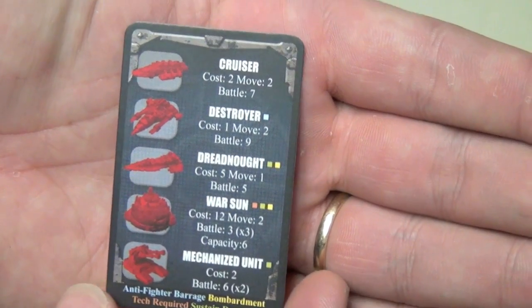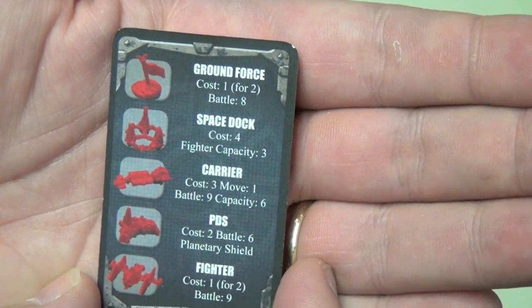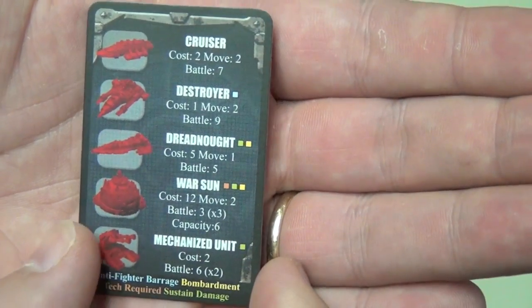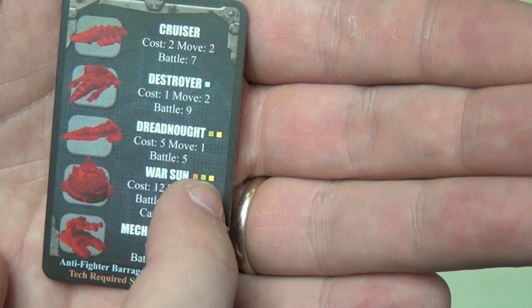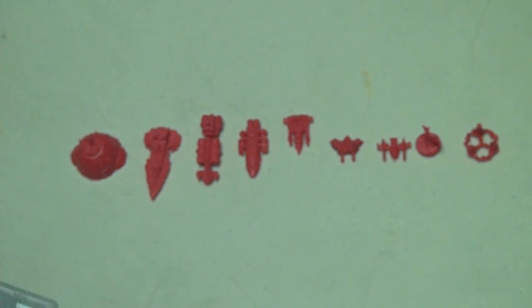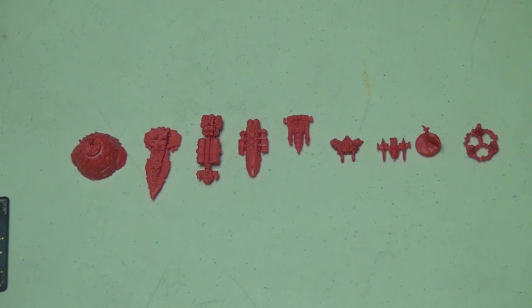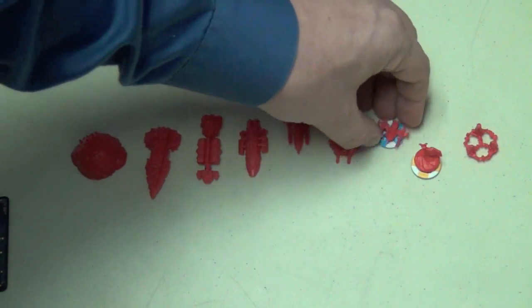This reference card shows each piece and its stats on two sides. You can see the cost — for example, a ground unit costs one for two. It says Battle 8, meaning you need to roll an eight or higher on a ten-sided die to hit. The War Sun rolls three dice and needs three or higher to hit. The Dreadnought costs five and hits on five or higher. These are powerful units, but they also have a cost you pay by exhausting planet cards or spending trade goods. You're limited to the number of physical pieces in the game, except for infantry and fighters, for which the game provides tokens so you can have as many as you want.